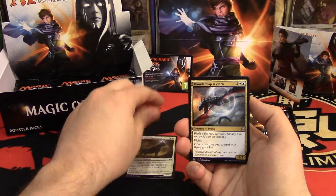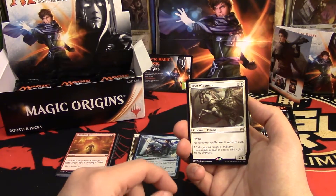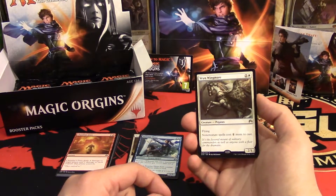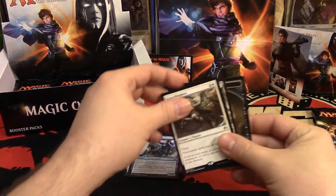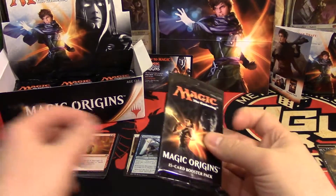So far we got a Totem Guide Hartebeest — that was upside down, impressive. Thunderclap Wyvern, Dressian Thief, and a Vren Wingmare. A lot of people say this is going to be played in Modern and possibly even Legacy — I don't see it, it still never happened. Two uncolored and a white for two, flying, non-creature spells cost one more to cast — kind of decent Commander. And a zombie token that'll probably be worth some money come Shadows.